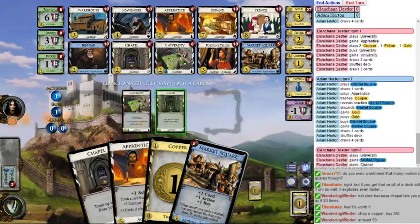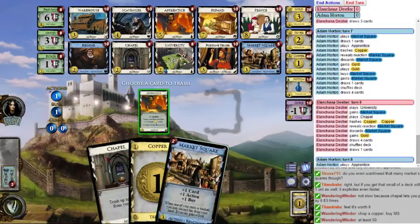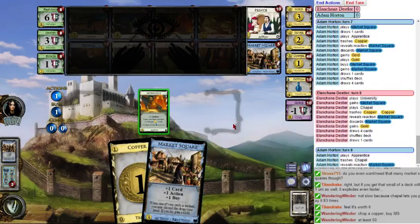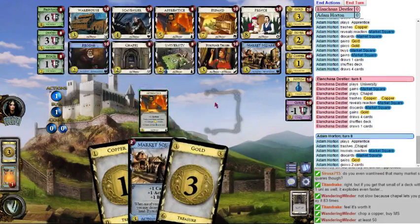Do I buy Apprentice or do I get a Market Square? I can get a chance to get to next turn. These cards are Market Square, gold, gold — I'm guaranteed to draw enough to buy one Apprentice if I keep this Market Square. Do I have a chance at a double Apprentice turn? I draw one card from my hand. Yeah, I get double Apprentice — I think it's guaranteed. So we'll stop playing reactions.